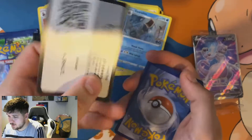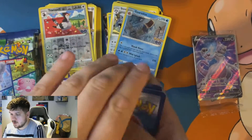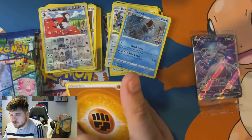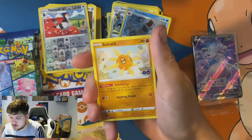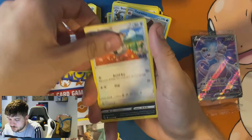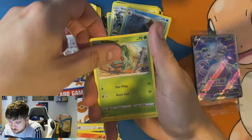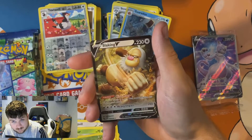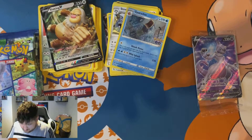Pack five — another cool card, one, two, three, four, little rub. Punch Energy, a rare Chansey, Solrock, Eevee, Tranquill, Quilladin, Alolan Raticate, and Nidoran. We've got a Bulbasaur reverse holo.